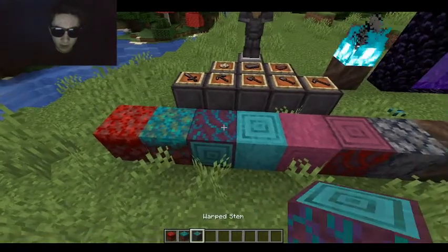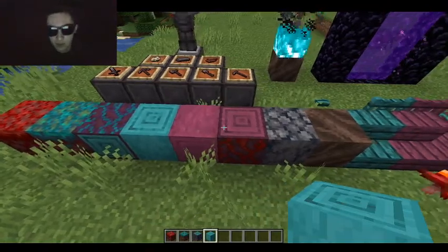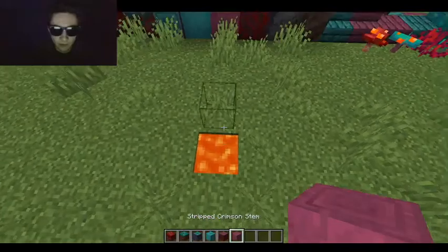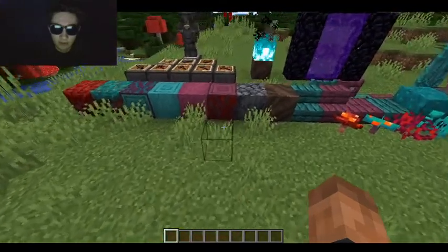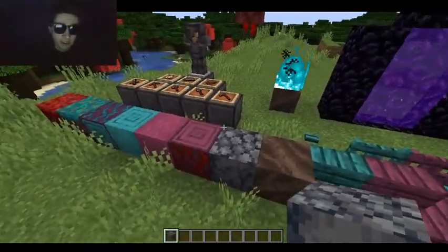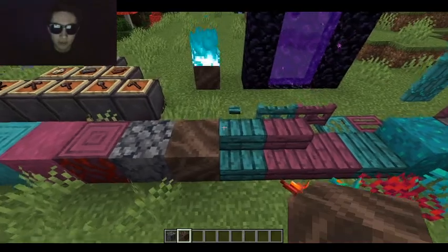Those are like the ground blocks. This is a stem, which is pretty much like the wood. This is stripped — kind of like stripped wood. This is a Crimson Stem, and that's also stripped. There is Basalt — I'm not exactly sure what that is, it could be some type of ore, maybe.